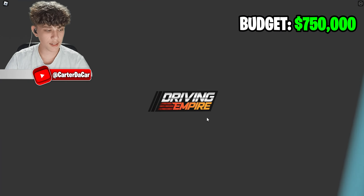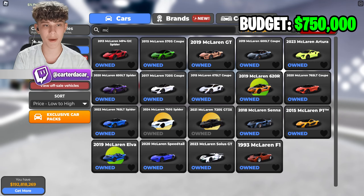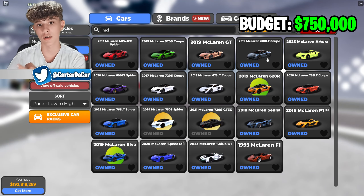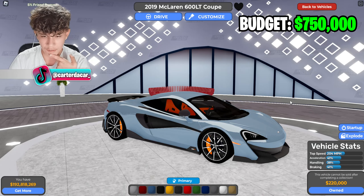I'm walking into the dealership right now to pick out a McLaren. I already own all the cars, so I just subtract it from the budget. What if we went for a cheaper McLaren so we can max upgrade it? Take the 600LT, for example — 220K. It has 204 miles per hour. Let me check some other McLarens out.